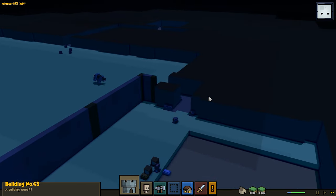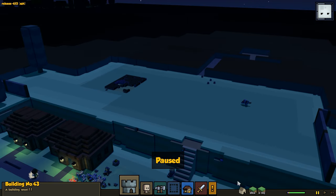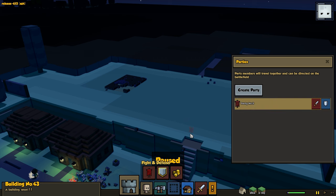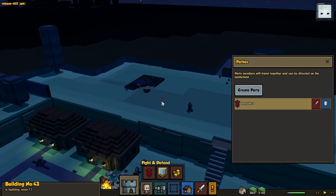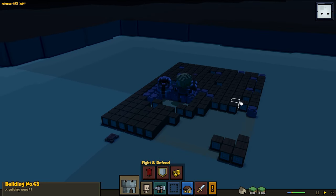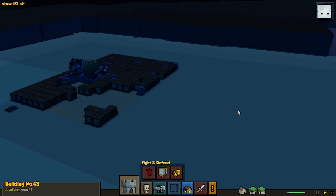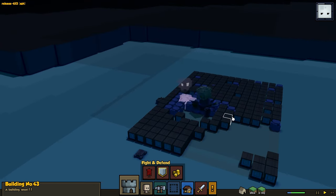A stray wolf — man, they're fast! What's the problem with the wolves? They're so damn fast. Get him! Stop attacking my stuff. Hit him! Where's the other guy? Come on, man. Get up there. Where's Shiny?